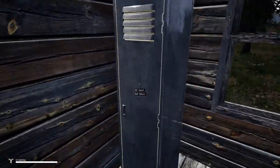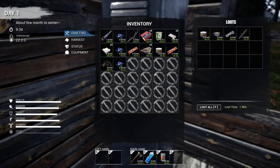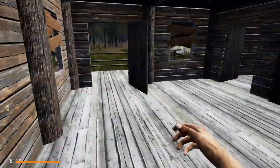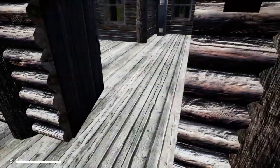This is our first cabin, guys. This is going to be our base of operations. I'm going to go ahead and move all this stuff over — that gave us a full inventory that we can go out and scavenge for the rest of the evening.